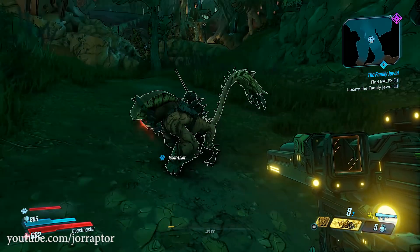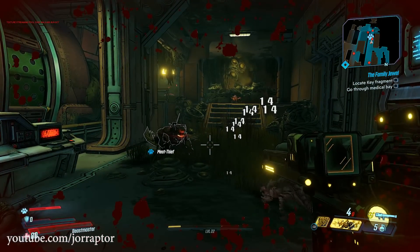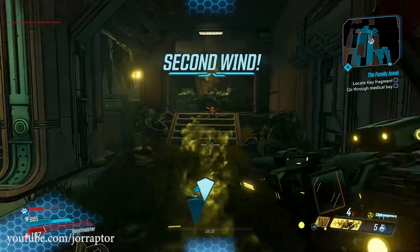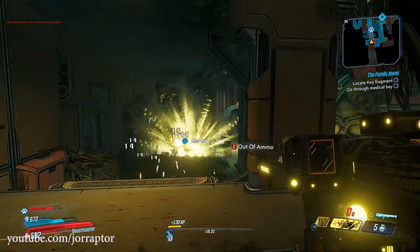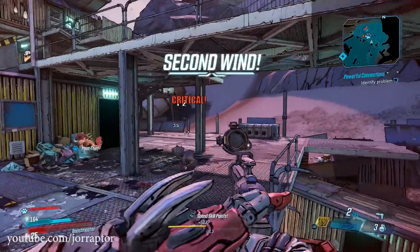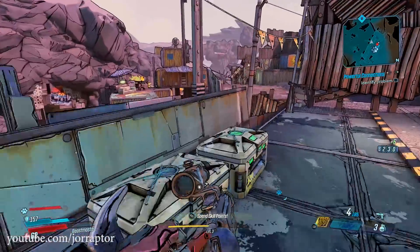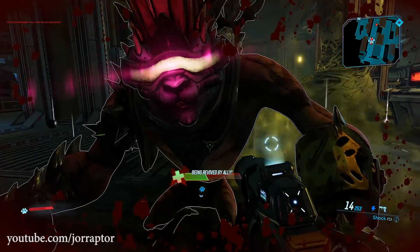What I really like about the Stalker skill tree is that your pet can revive you when you are in Fight for Your Life mode. I noticed that Meat Thief would immediately go and revive me when I was downed — really helpful for solo players. Sure, you also get back on your feet when your pet kills someone while you're in Fight for Your Life, just like with Zer0 from Borderlands 2, but that requires enemies nearby and enough damage to kill them. With this skill, the pet immediately helps you out.